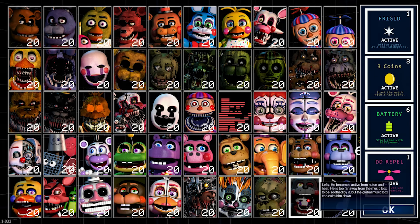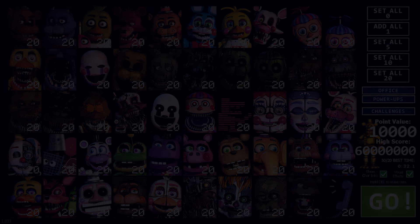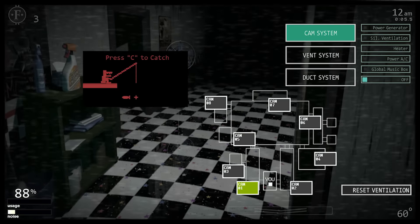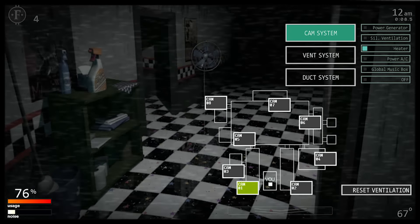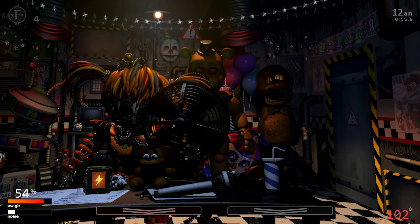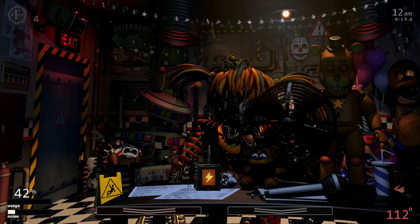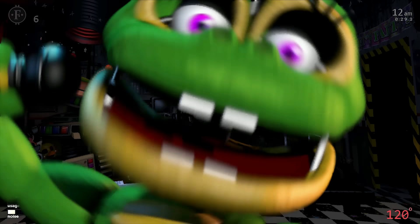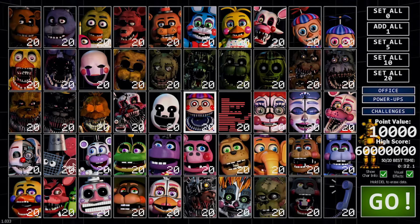Alright, full 20 mode — I'm going to make it to at least 30 seconds, and I'll use all the power-ups. Actually, Frigid 2 would keep the office at a cool 50 degrees which would eliminate Lefty, so I'll leave that off and do everything else. The only problem is Afton is way faster than Lefty so he'll attack first. Close everything, keep an eye on Nightmare BB. Happy Frog is the new star of the show — I died to Happy Frog.